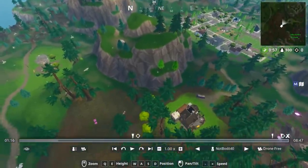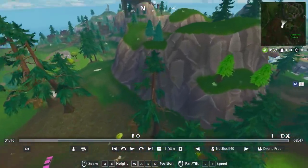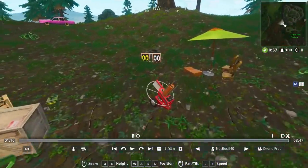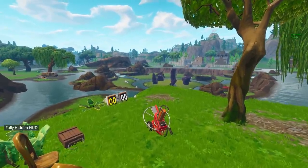The next clay pigeon shooter location is next to Pleasant Park — to the left of Pleasant Park, below Haunted Hills. It's kind of an unnamed location and can be hard to find, but it's near the piano from a few weeks ago. There's another pigeon shooter there — score three and you're good to go.